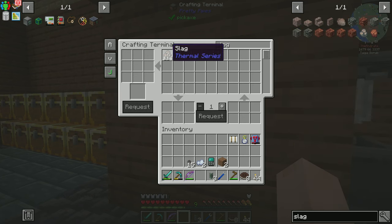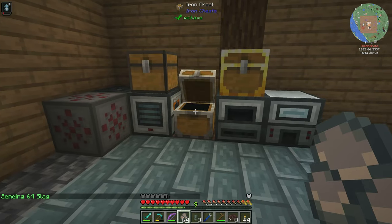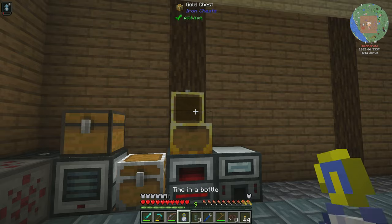Slag is made by smelting gravel, and since it is a by-product of our stuff that we get here, it has ended up going into this chest and then getting smelted immediately into slag. So we're getting rock wool easy as that.